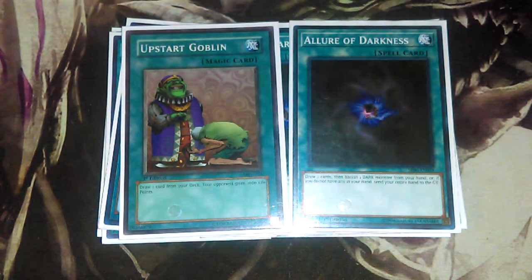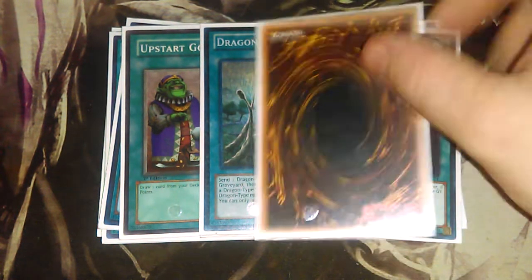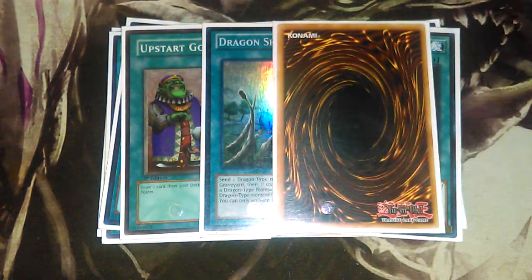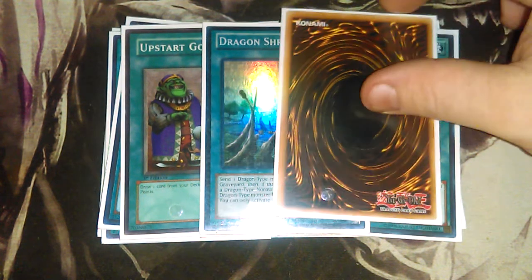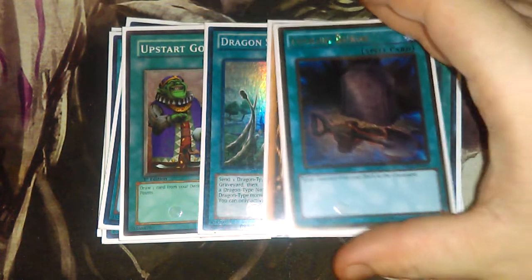Running a 49-card deck: one Upstart Goblin and two Dragon Shrine. It sucks when the ones return but it's definitely good. Then of course one Foolish Burial to round off the spells, just to dump Dark Wyvern and get your combos going so you can get Electromite out before you start pendulum summoning.